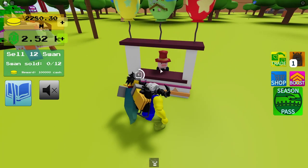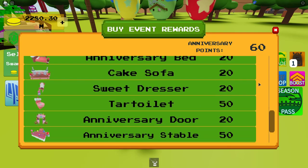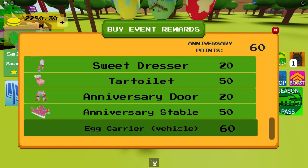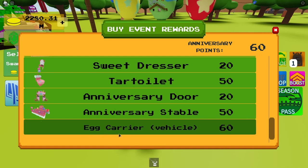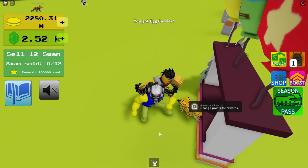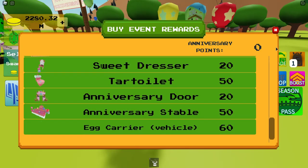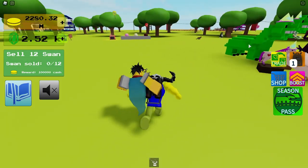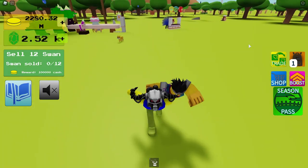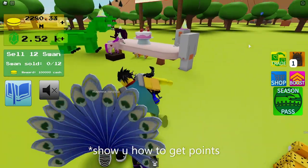I'll show you how to get points. If you already have points, you can go here and change your points for rewards. I have got exactly 60 to buy the egg carrier vehicle, so I'll buy that now. I have zero points now and I only have one of the new Easter pets — I'll probably get the other ones later.